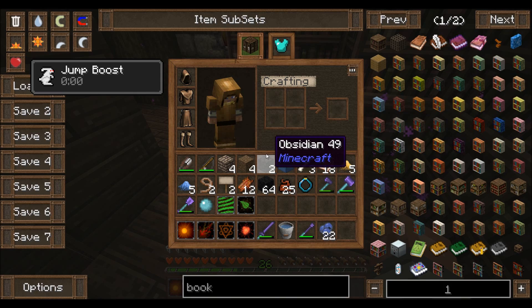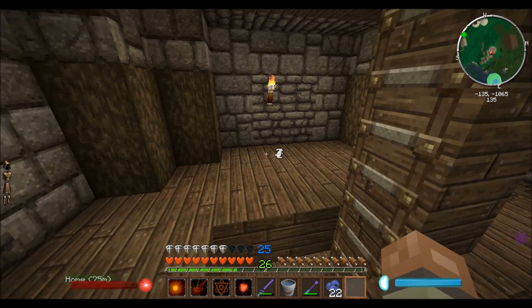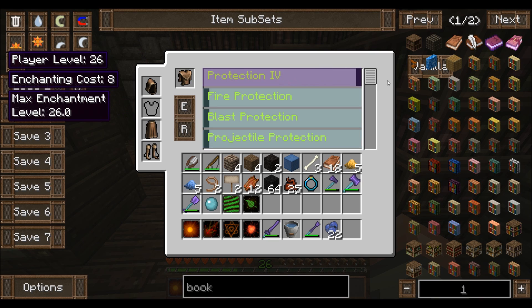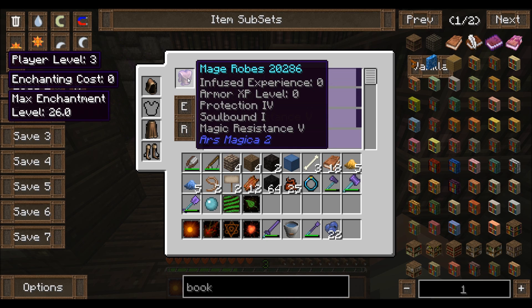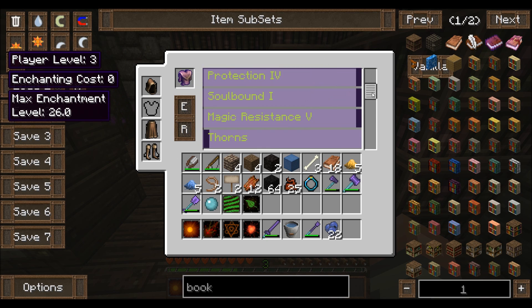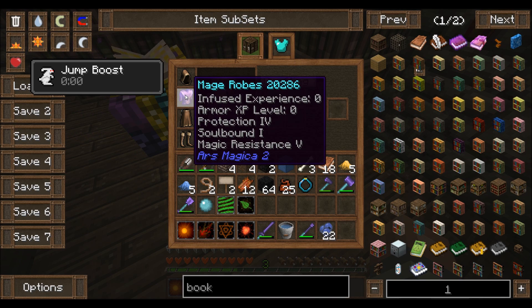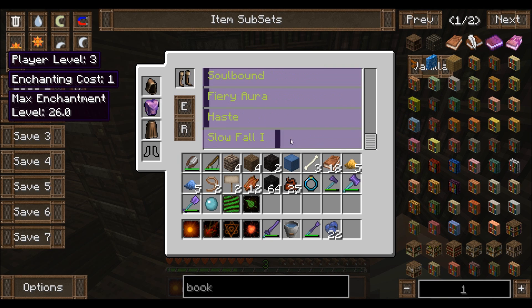It doesn't actually show what the enchantments are — that's a little worrying. It doesn't look like I've spent any levels at all. Did I forget to press enchant? Let's see — protection four, magic resistance five, soul bound one. Enchant — there we go! Look at our mage robes now: protection four, soul bound one, magic resistance five. Now we can take a little bit more damage. I could get slow fall too but I want to wait for a better level. Haste — I bet that makes me run faster.